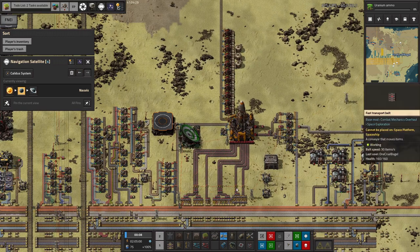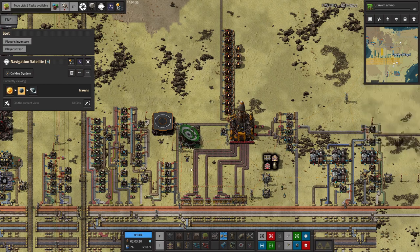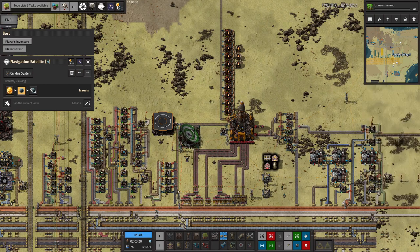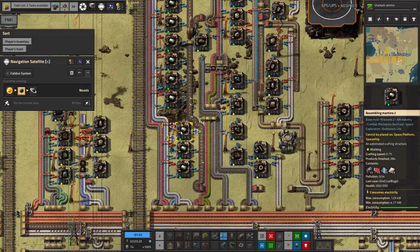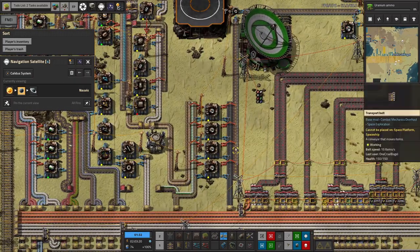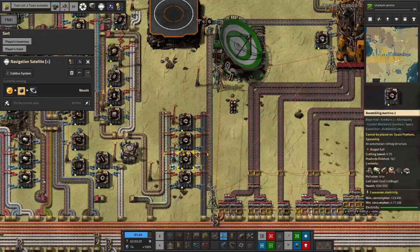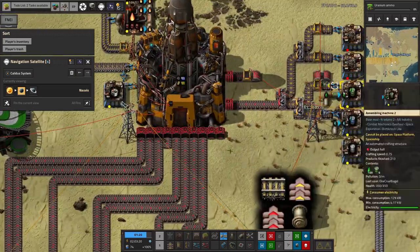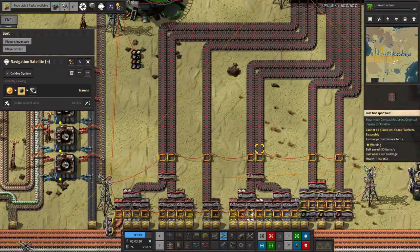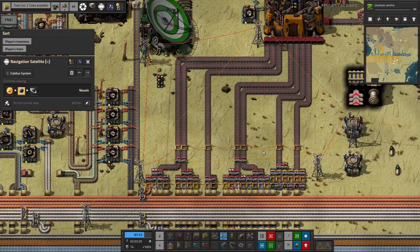This is my cargo rocket launch facility that you'll have seen quite a bit in the last episode. Since then we've added to it quite a bit. The first thing was expanding the number of rocket control modules we're making - now there's plenty of them. There's plenty of rocket chunks, rocket modules, and cargo rocket parts going around. I've also got all these belts feeding in at the bottom and side, put together more neatly this time having learned from my previous playthrough.